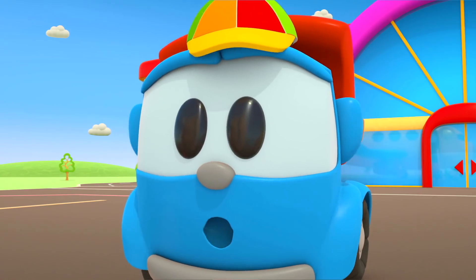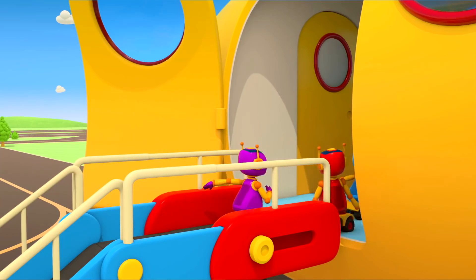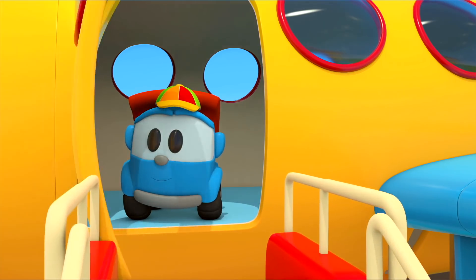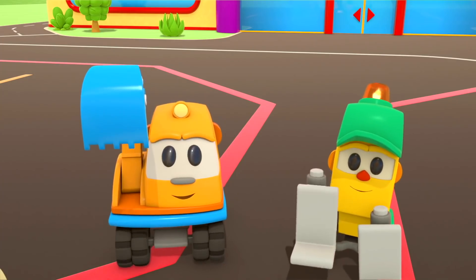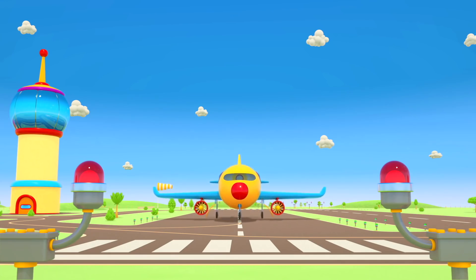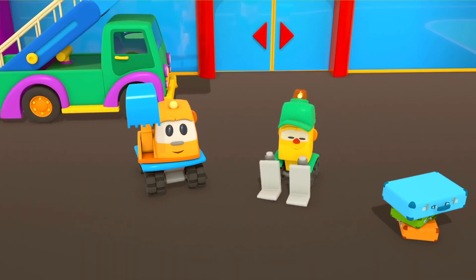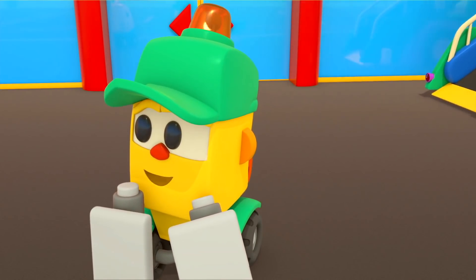Hey, don't be scared! See you! The gangway is retracting, the door is closing, the airplane is starting its engines. Leo, Leia and the robots are off on their travels. The airplane is speeding up and taking off. Have a good flight! Oh, the suitcases! Oh dear, I knew they'd forget something.